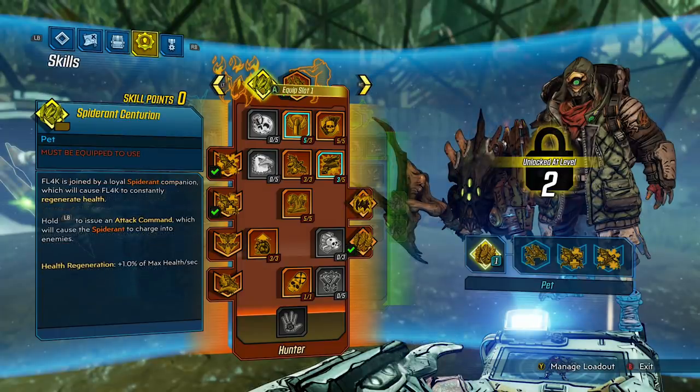Onto the Hunter skill tree, we have the Spider-Ant Centurion. This is going to be one of your three pets on the battlefield. The cool thing is this is not your action skill — it's a passive pet that's just going to be on the battlefield at all times and will fight for you. Flag is joined by a loyal Spider-Ant companion, which will cause Flag to constantly regenerate health. If you look at an enemy and hold the left bumper, you can target them with your pet.